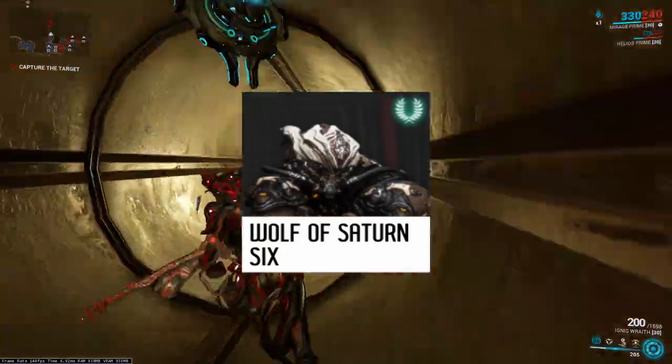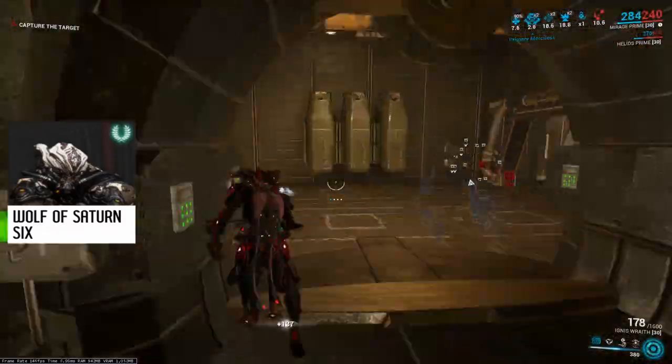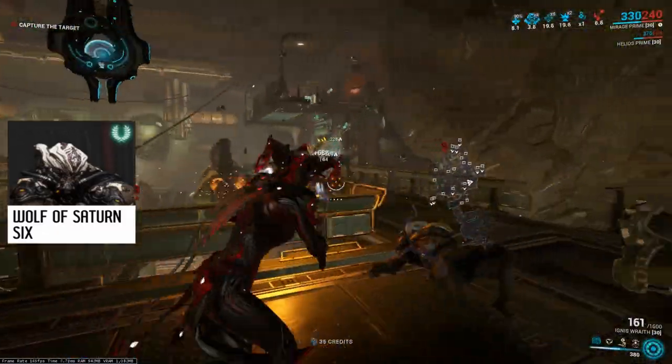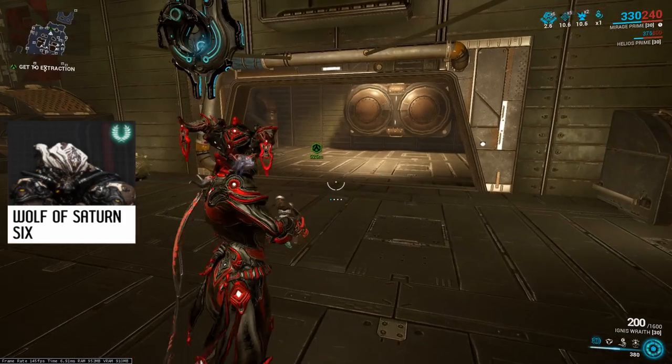Another mini-boss is the Wolf of Saturn Six, an escapee from the Grineer prison who uses a unique weapon called the Wolf Sledge. You can get it from him, but first - how to find him. Unfortunately he doesn't appear naturally on any mission. To summon the Wolf you must use a special item from the gear wheel: a beacon.